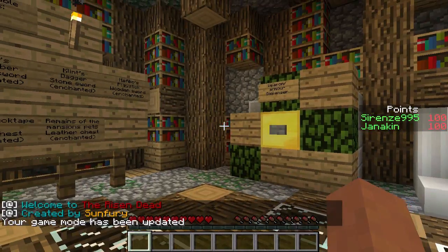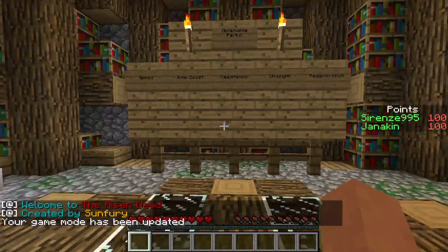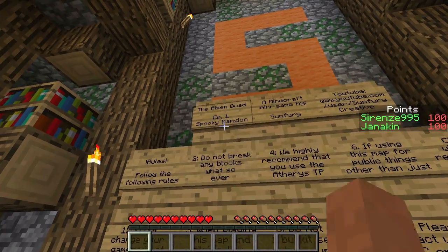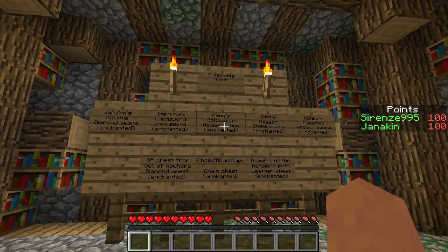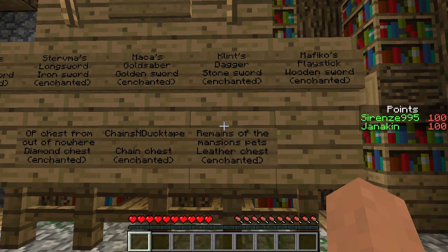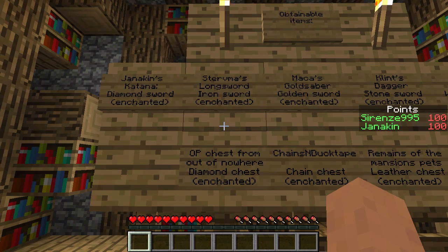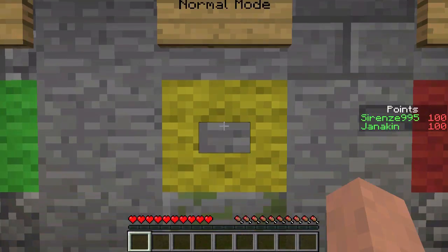Alright, let's try this again. We are back on the Risen Dead map, episode one, Spooky Mansion by Son Fury. Let me take a closer look — okay, so Kill Stagger is a stone sword, Yen Against Katana. Let's go.